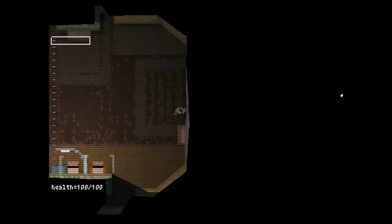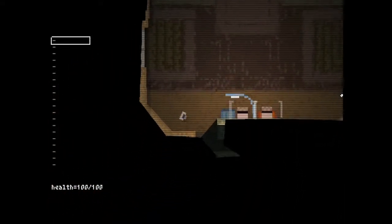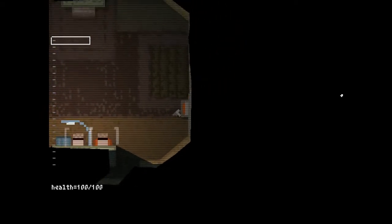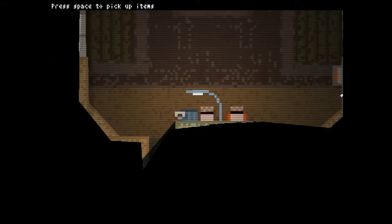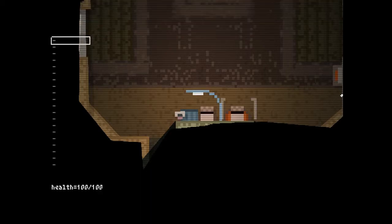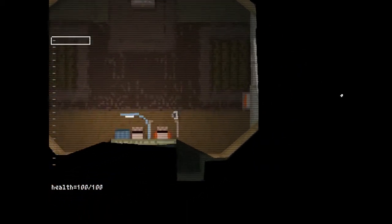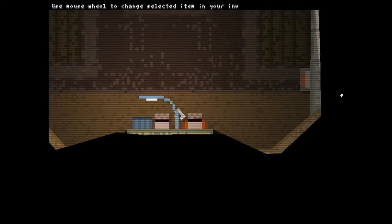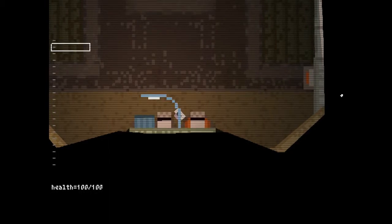You're basically trapped on a space station or something, as a lone survivor, and you have to fight your way out. From the point of view of the character, you can only see things actually in your line of sight. This is just the tutorial level - you have to locate various bits of equipment, like the air guns and ammo, and then you can use that to shoot bad guys.